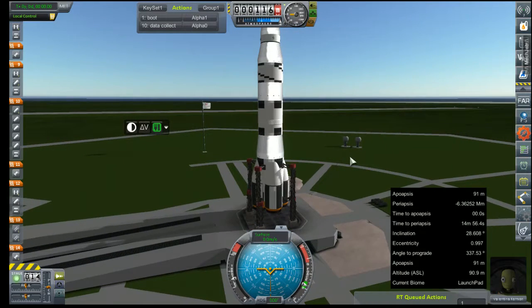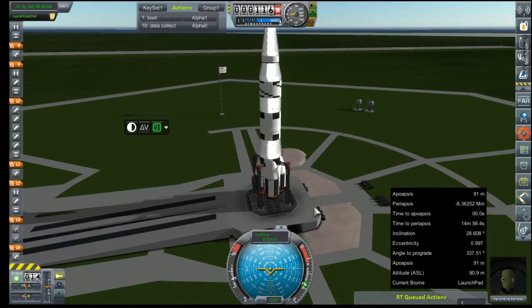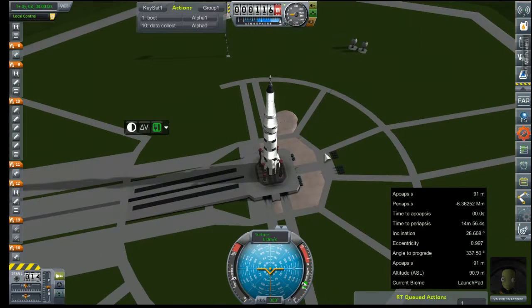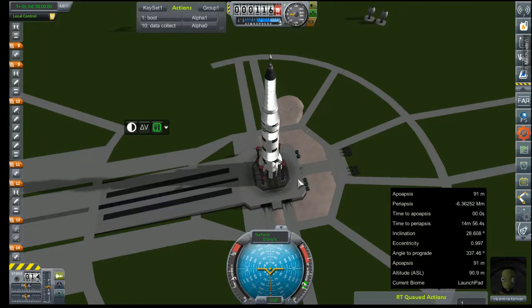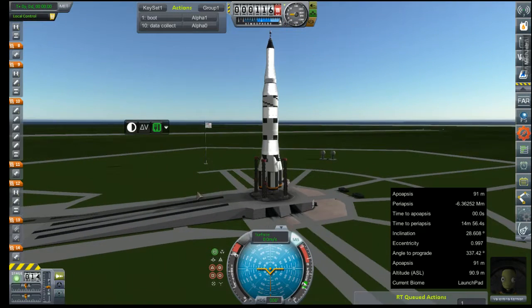Hey everybody and welcome back to Kerbal Space Program RP-Zero, a realism mod for Kerbal Space Program. Today we are at the launch pad with Valentina Kerman at the helm, in what we are hoping to be our first successful orbital launch — key word there is successful. Last time we upgraded our KR-1A rocket with a new service module, new command pod, and a bunch of other neat stuff. And today, after having seen it prove itself in simulations, we are just going to go for it.